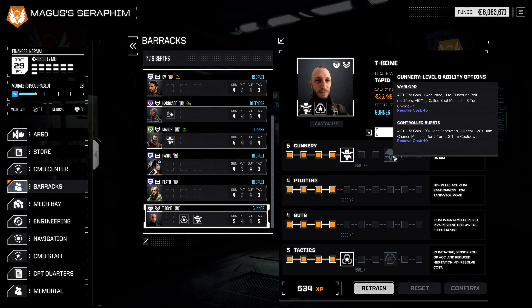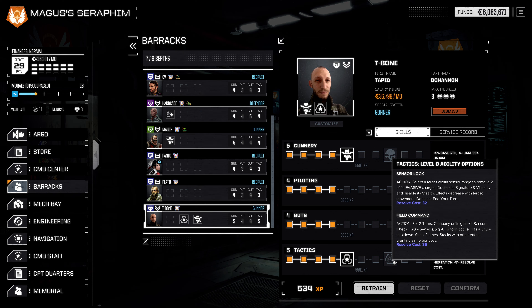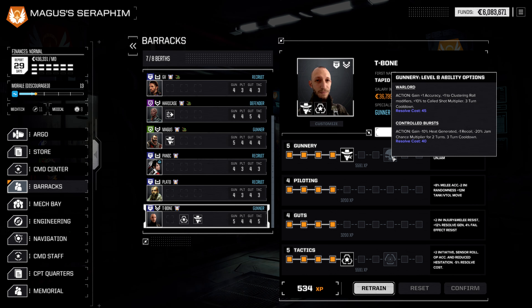The question is going to become what we get for the third ability slot. We're going to be able to choose between Warlord and Control Bursts, or Sensor Lock and Field Command. Honestly, I feel like Sensor Lock is not necessarily amazing — two removal of evasive is not a lot. It does cost resolve. So we may end up going for Warlord here, to boost accuracy, clustering roll modifiers, and the cold shot multiplier. For a missile boat, that probably makes more sense, but that's not a decision we have to make right now.